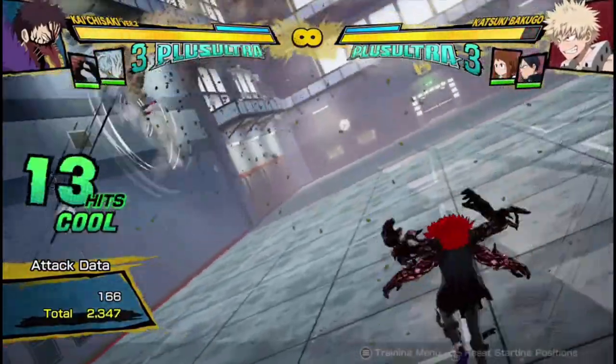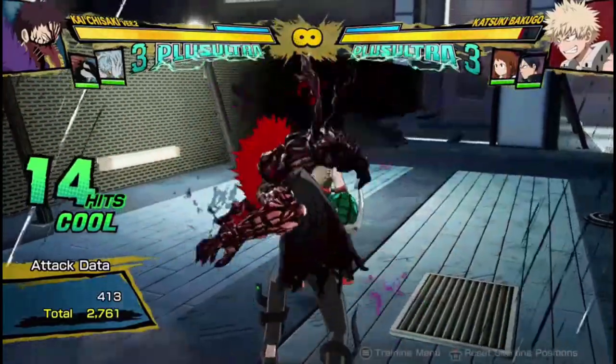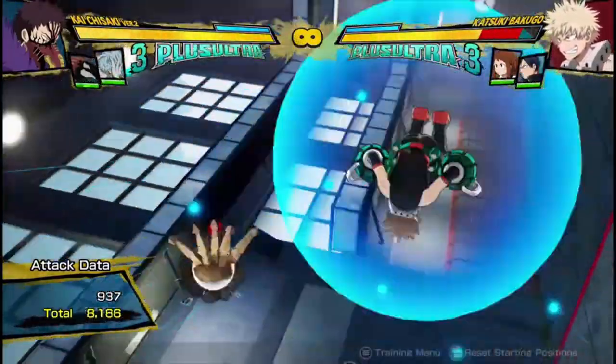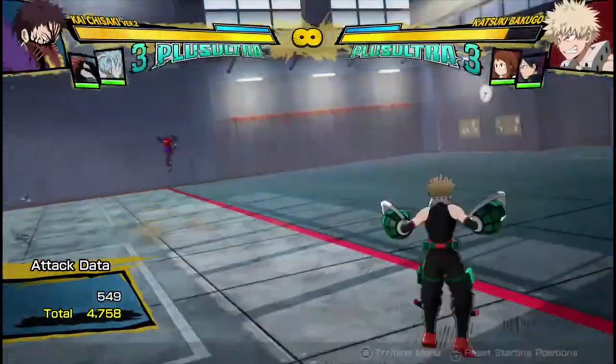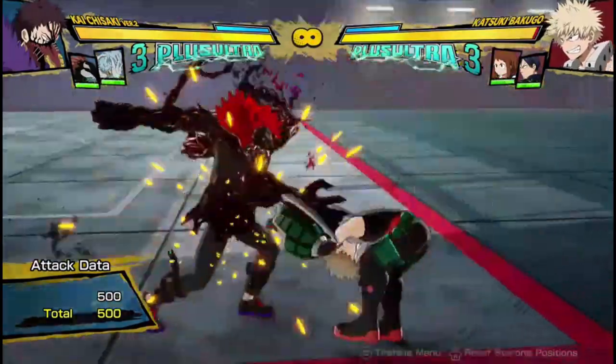Jump around — you can do different setups. Sometimes that move even wall splats, like you just saw, so you can go in for the thing again, and then you've just gotten tons of damage if they get hit by this again. You've gotten so much damage without dash cancels, just because you've been doing resets.